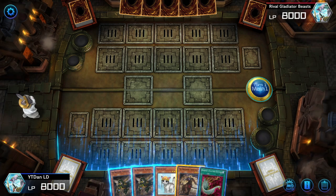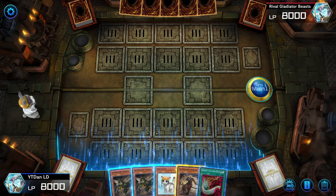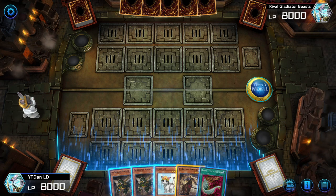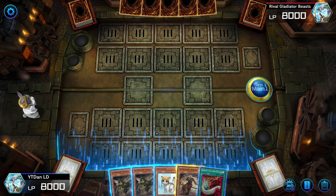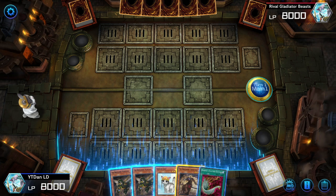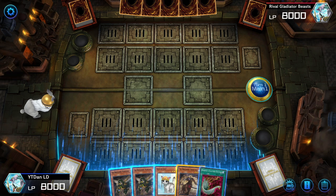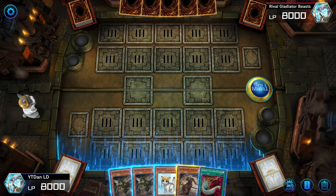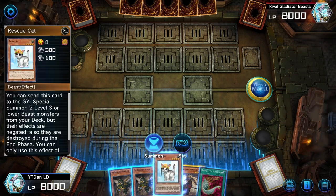This is a demonstration of the mini combos in a Gladiator Beast deck. A lot of people ask what do you do with Rescue Cat — how do I combo with this thing? For me, I thought a lot of it was apparent or self-explanatory, but I really shouldn't take things like that for granted. So that's the point of this video. Let's get into it.